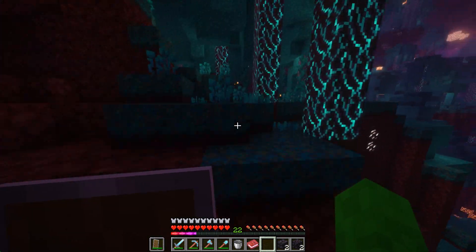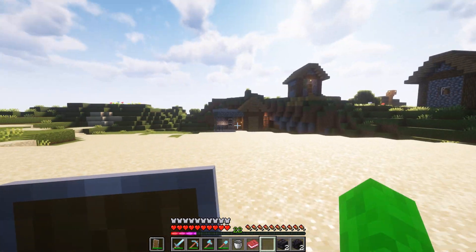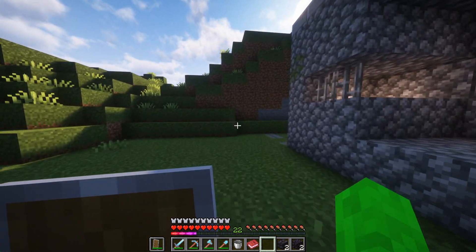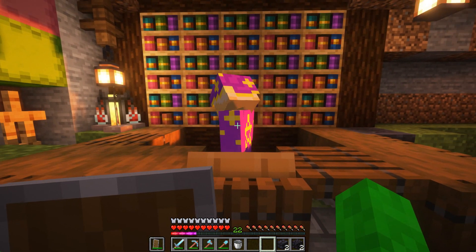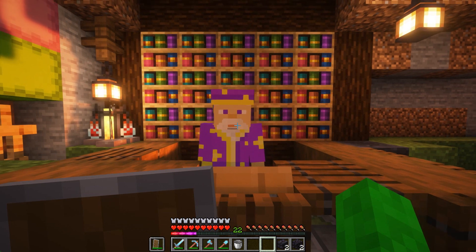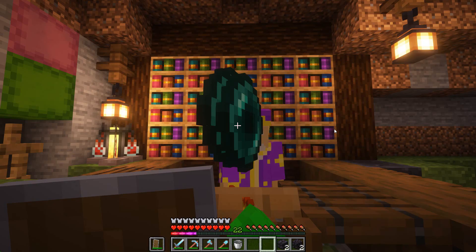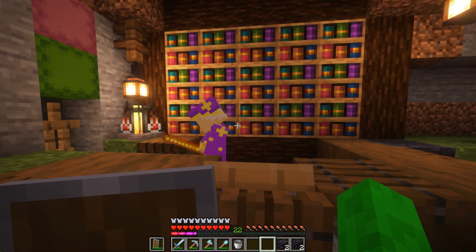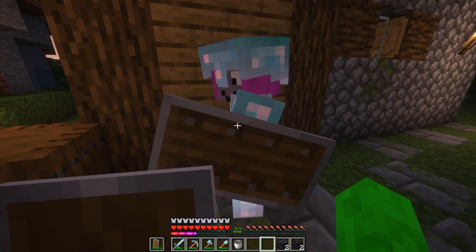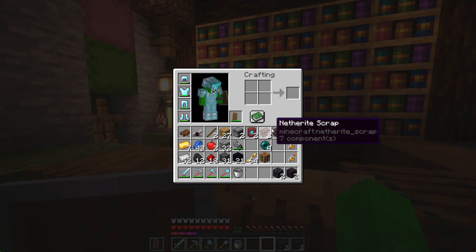Yeah, we came from over there. I think it's the portal. Oh yeah, I see it. Head back to the wizard. Oh my goodness it's bright outside. We finished getting the Ender Pearls. You got the rods? Give me 12 Ender Pearls too. Thank you, thank you very much. It's been a little different since the last time we saw him. Anyway, we found something called netherite scrap and ancient debris.